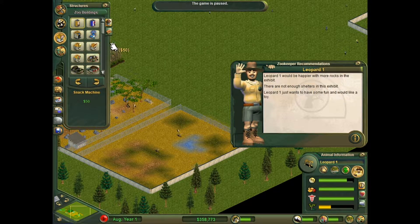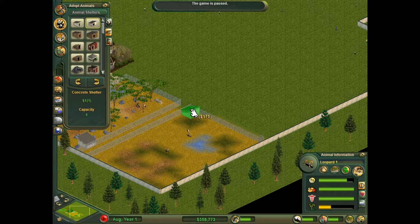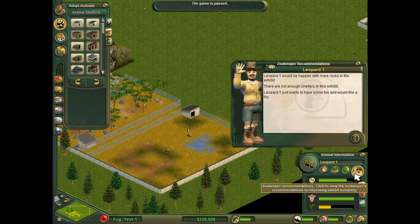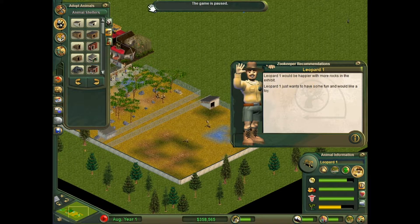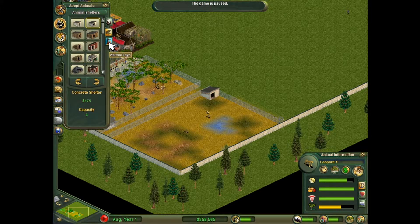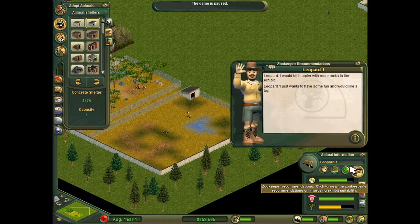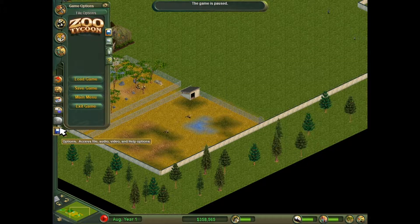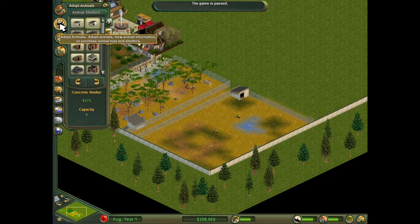Not enough shelters in the savannah - maybe just a little bit over there. More rocks and shelters. They probably need a shelter like the lions, basically. There are enough shelters now. We're doing some research here - it costs $66 after researching, which is a lot of money but it's worth it.